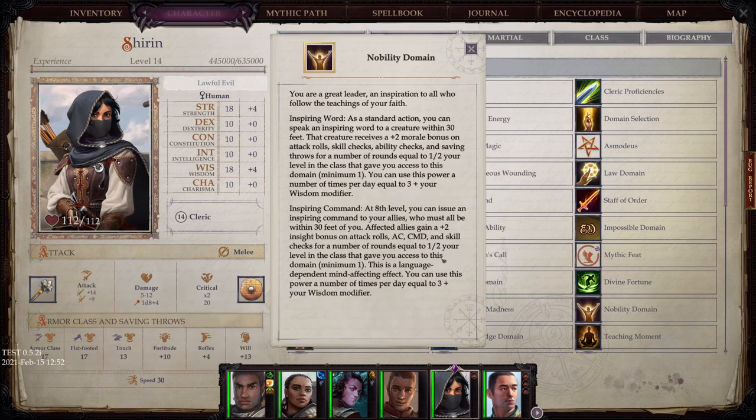Nobility Domain: You are a great leader, an inspiration to all who follow the teachings of your faith. Inspiring Word: as a standard action, you can speak an inspiring word to a creature within 30 feet, giving it a plus-two morale bonus on attack rolls, skill checks, ability checks, and saving throws for a number of rounds equal to half your level. Inspiring Command: at 8th level, you can issue an inspiring command to allies within 30 feet, giving them a plus-two insight bonus on attack rolls, AC, CMD, and skill checks for a number of rounds equal to half your level. This is a language-dependent, mind-affecting effect.